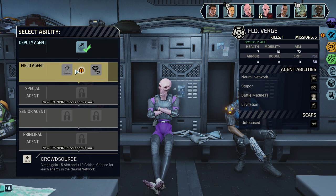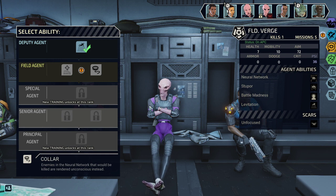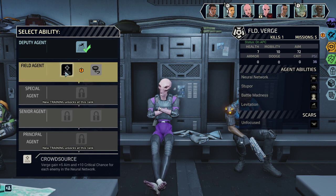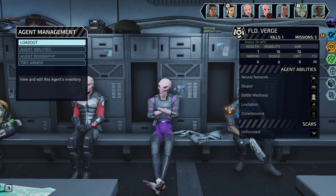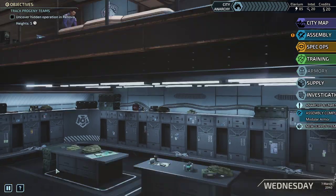Verge has two options. Number one: gain plus five aim and plus ten critical chance for each enemy in the neural network — supremely good. Number two: enemies in the neural network that are killed are rendered unconscious instead — I don't need that, you can achieve it another way. Gaining so much aim and critical chance is just bonkers. I love that ability and I'm still in love with it. His psi offense is still reduced, which stinks.